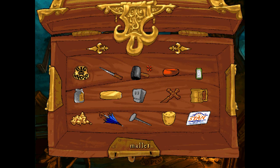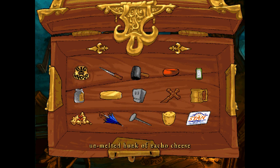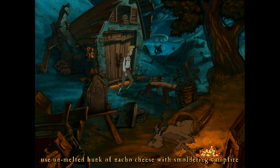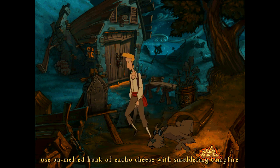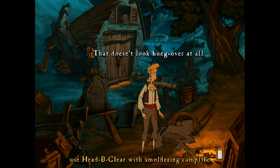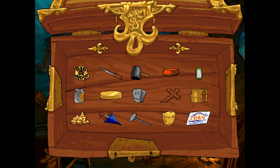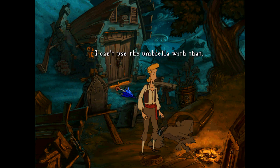Let's check out this area again where we got the tools from. For some reason I've got it in my head that we need to set something on fire. Maybe we can melt the cheese on the campfire — I never thought to do that. Maybe we need to make it hotter, or maybe we just need to use the machine. I don't think there's anything we can chuck on to make it hotter. What if we can use the umbrella to cause some sort of scientific thing?